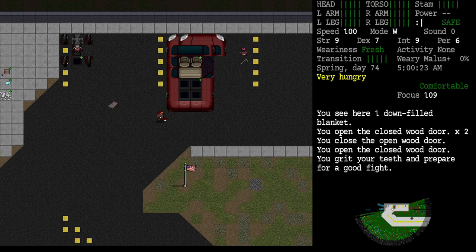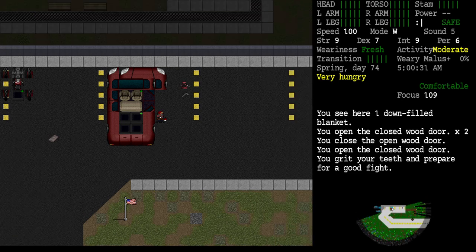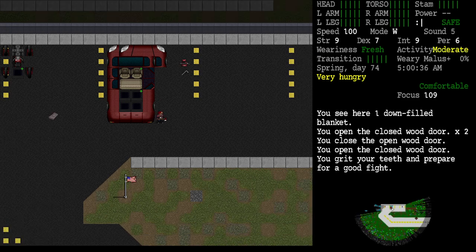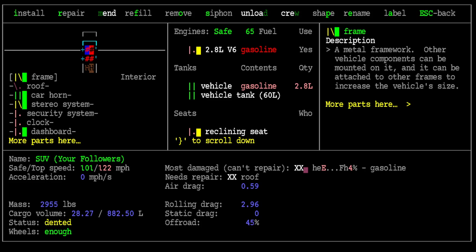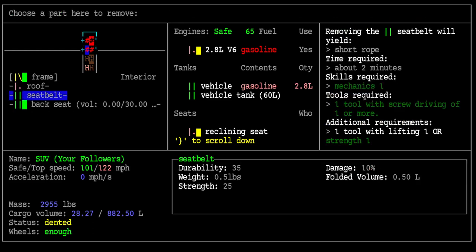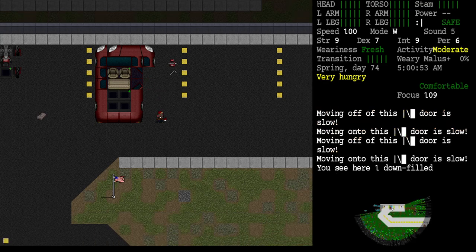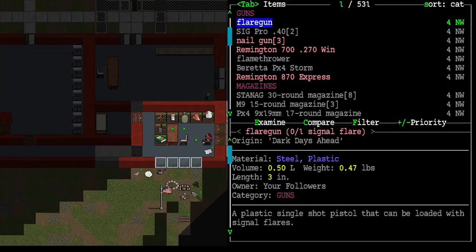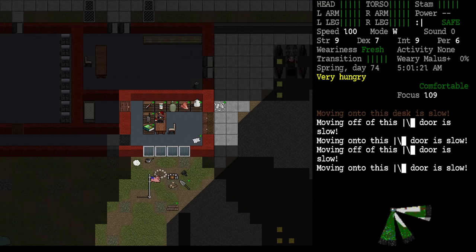Can I sleep in the back seat? I don't see where I can install a bed in this thing, but I can always put the seats back in. Let me see if I can take the back seat out - it requires a bolt-turning tool. Do I not have an adjustable wrench? Slow crunch - yeah we've got one right there. Let's get our adjustable wrench.